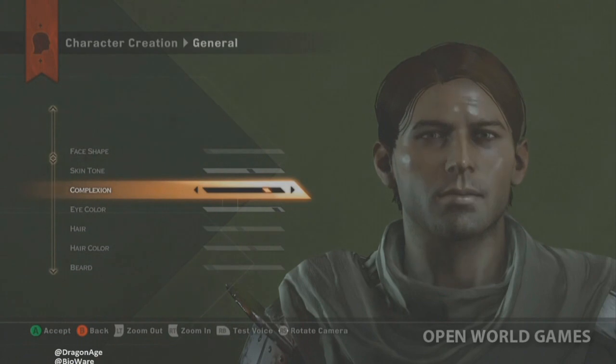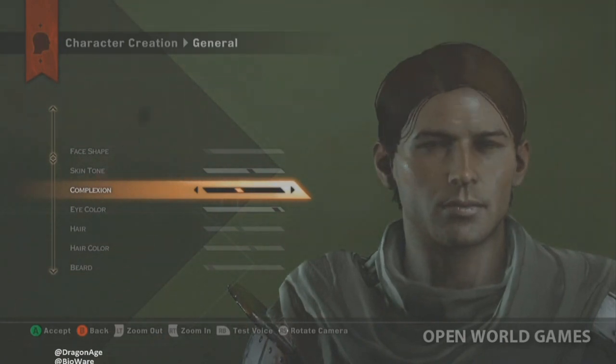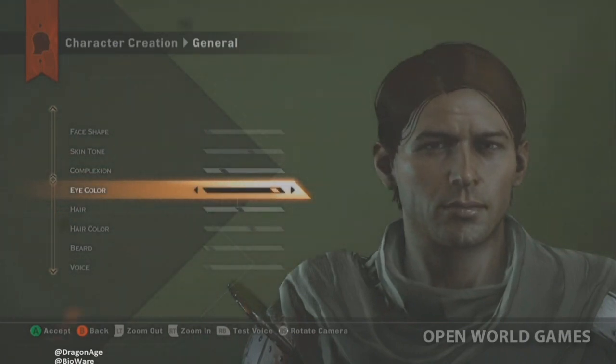For complexion you can go through various options — one looks really old and decrepit, which the developers joke is what they look like at the end of a project. There are also freckles and various skin details in there as well as you flip through the choices.